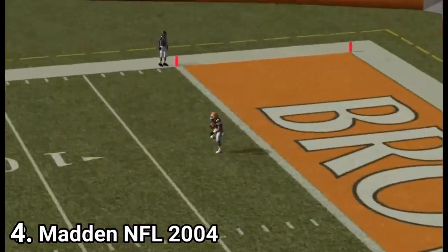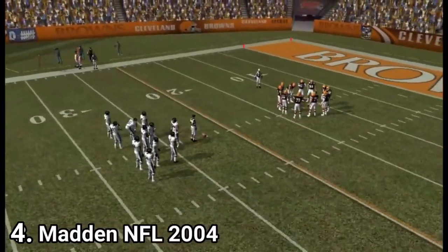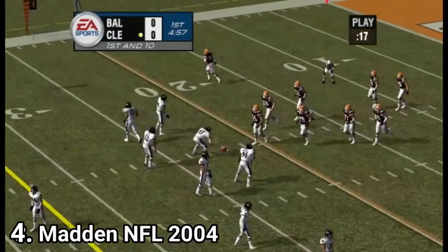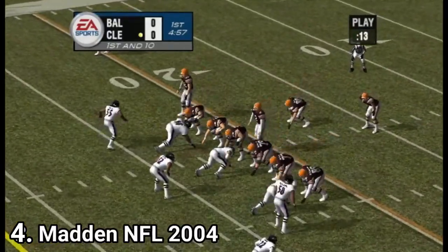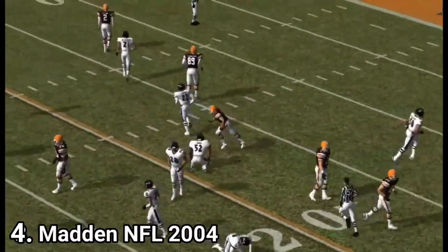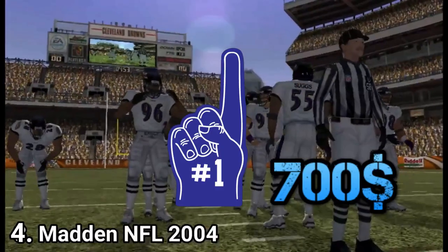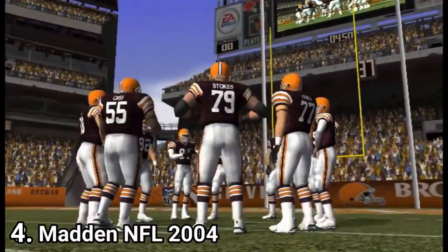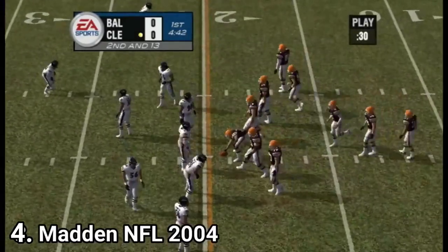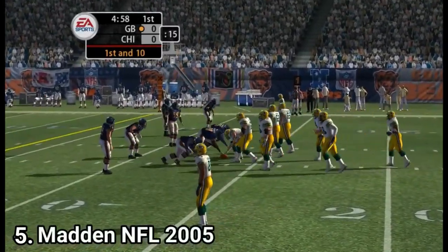After the ball is snapped, you can direct teammates on the field to block opposing players in front of the ball carrier by pressing the right analog stick in the appropriate direction. This makes the game harder since you can't cheat anymore by choosing the same lucky play, as the AI now adapts on the spot. In presentation, the camera behavior is improved, and the owner mode has been significantly updated — you can set prices for hot dogs and foam fingers, even selling foam fingers for $700 or setting a $100 parking fee. The owner mode is optional but having an advisor tracking finances makes it fun.